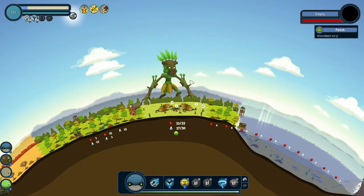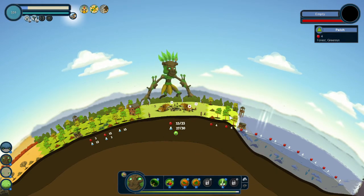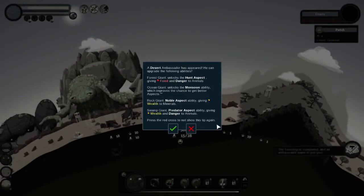Plants get upgraded. Let's see — empty patch, empty patch. All right, this will be a good spot for it. The desert ambassador has appeared — we can feed the tool shop.